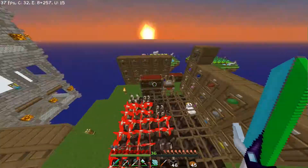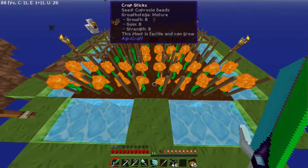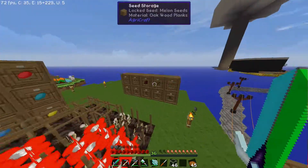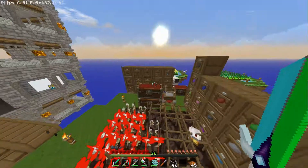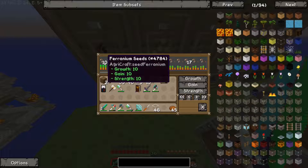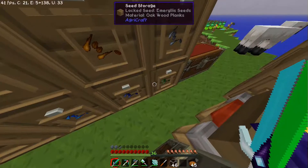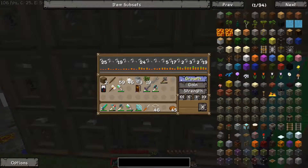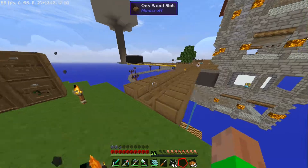Hier züchte ich gerade ganze Erze. Seht hier schon Quarz, bin ich bei 7,6,5. Hier bei Kupfer züchte ich gerade, da bin ich bei 8,8,8. Hier Emeralds bei 6,7,4. Und Diamant bin ich bei 5,5,6. Ich habe das alles gezüchtet hier, außer Netherwarzen und die Mushrooms. Gold habe ich erstmal auf 10,10,10. Ferranium 10,10. Lapislazuli haben wir ja schon lange auf 10,10,10. Redstone auch auf 10,10,10. Dann Glowstone auch auf 10,10,10. Und Quarz und Kupfer sind wir auch dabei.